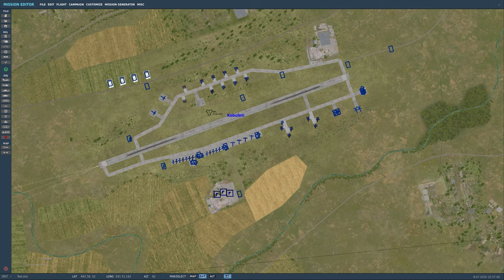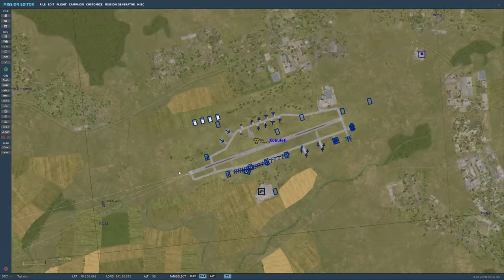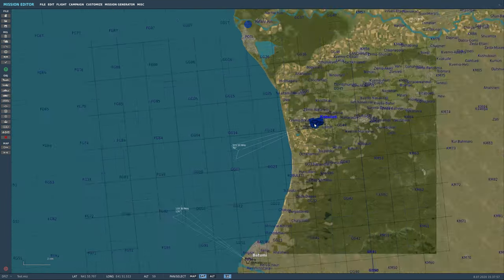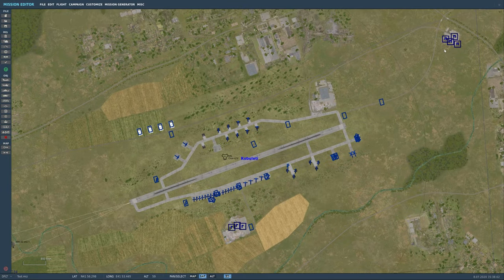Same process we've been doing — just like we did with the aircraft and with the aircraft carrier — I took everything else off the map, then made a new static template.